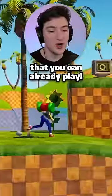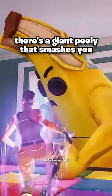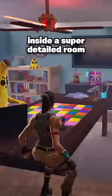Three new Fortnite maps in Creative 2.0 that you can already play. First is this color switch map where you have to get to the right color, but there's a giant Peely that smashes you inside a super detailed room.